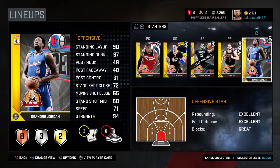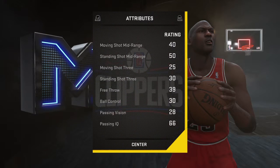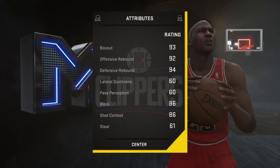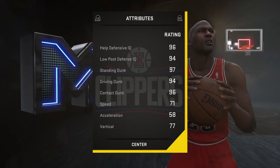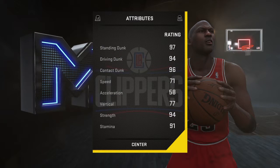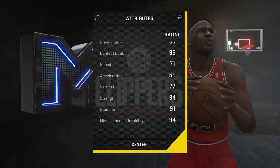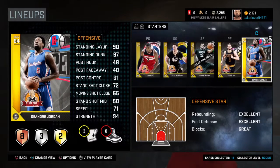DeAndre Jordan is just a dunker — that's what I like at my center position, someone who can dunk very easily. Rebounding stats are crazy: 92 and 94. Standing dunk 97, driving dunk 94, contact dunk 96 — he's definitely posterizing people. I love using him, even in my best lineup sometimes.